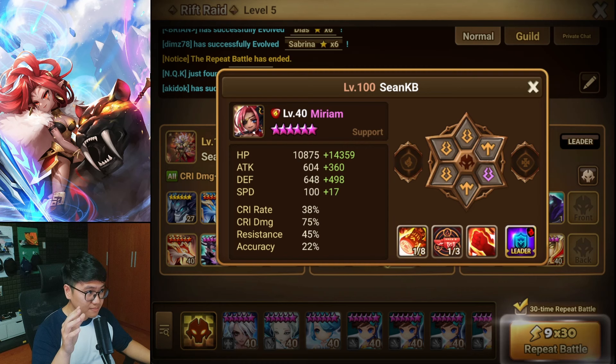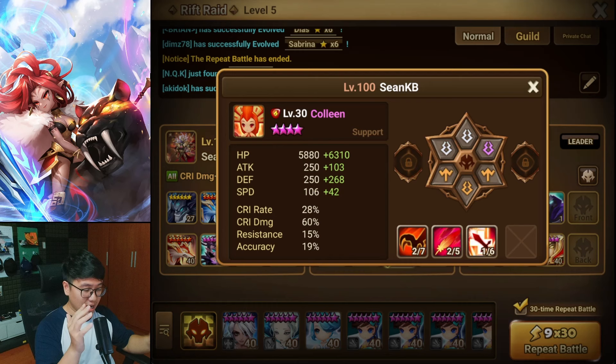The first one to move is going to be Colleen on 5 Speed, whatever. She's only here to provide the attack buff in the first turn. After that, she can die — no problem whatsoever. She just needs to survive the first AoE attack from the boss, provide the attack buff and healing, and then she can die.